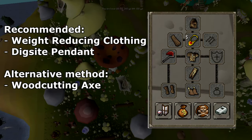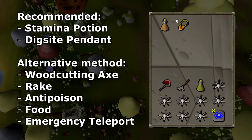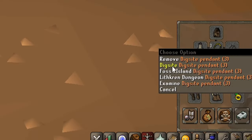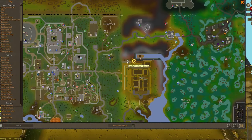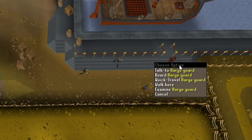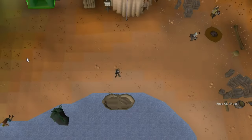For the first three Mush Trees, you won't need anything except your weight-reducing clothing and stamina potion. We're going to start by heading to Fossil Island. I'll be using the Dig Site Pendant to teleport to the Dig Site. Alternatively, you can simply head east to this location from Varrock. Once you've arrived north of the Dig Site, head east, right-click the Barge Guard and select Quick Travel.